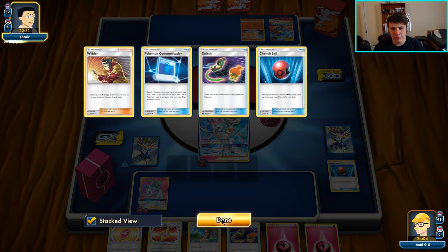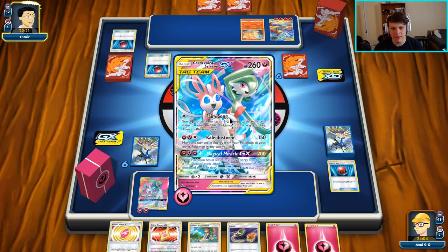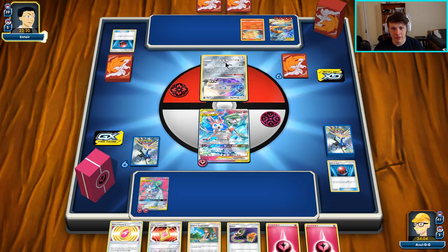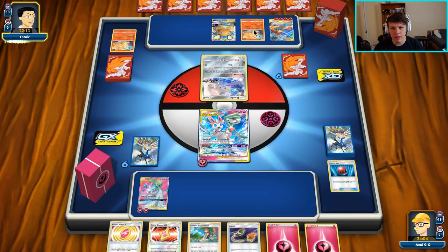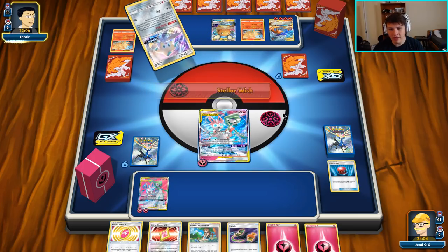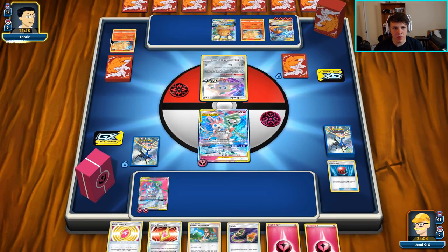They grab a Cherish Ball — assuming they'll get a second Reshizard, which is actually okay in this matchup since it's so hard for us to KO Reshizards. Looks like it's just going to be a Ninetales for now, leaving options for later. Then yeah, just Dédenne. That is their second Ninetales, so if we ever want to cut off Ninetales, we can knock it out and they won't have access unless they're playing three Ninetales. There's a Stellar Wish — guessing they're looking for a Welder. There it is.